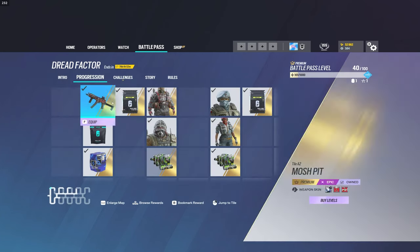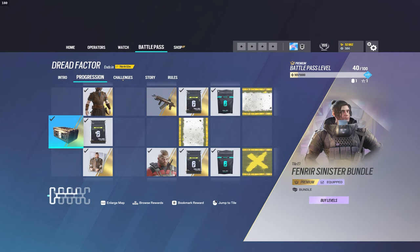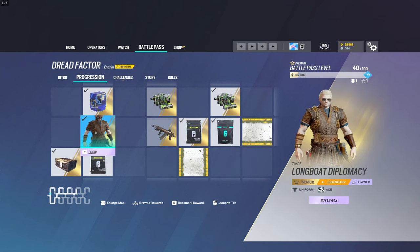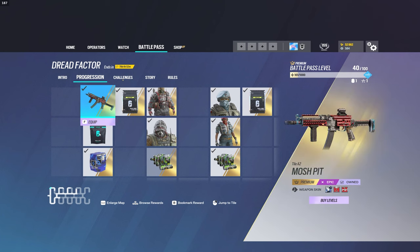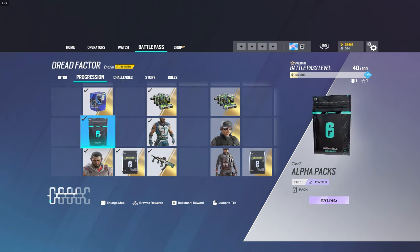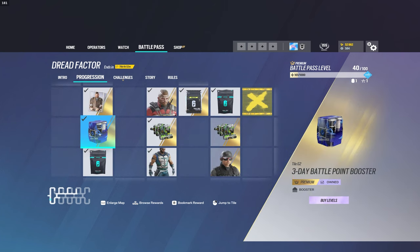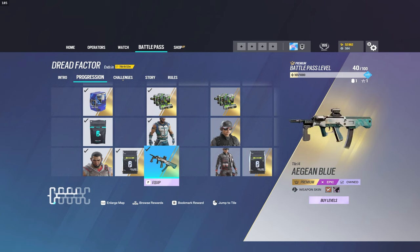Let's break down the exact cosmetics themselves. Last season, the theme of the Battle Pass was a Roman aesthetic, and this is still carried through to this season. We have Ace with the Longboat Diplomacy uniform — it looks pretty good all things considered. It's very simple. It's not necessarily Roman this time around — it's more of a Viking vibe — but overall I think it looks good. I can't really complain.